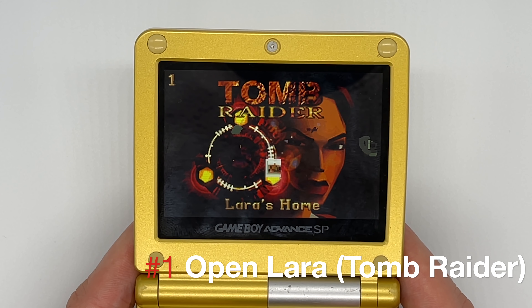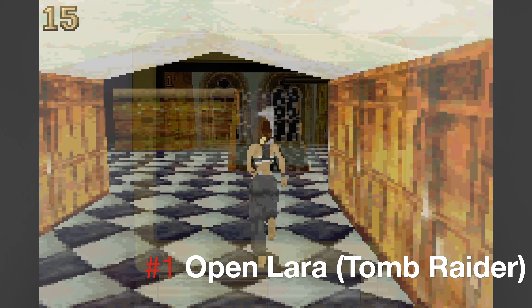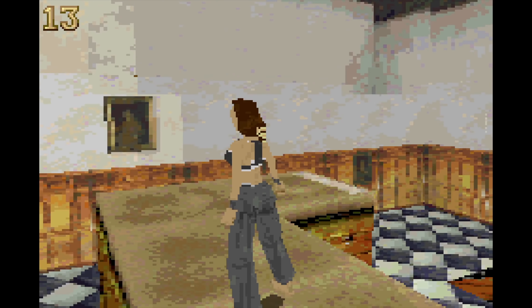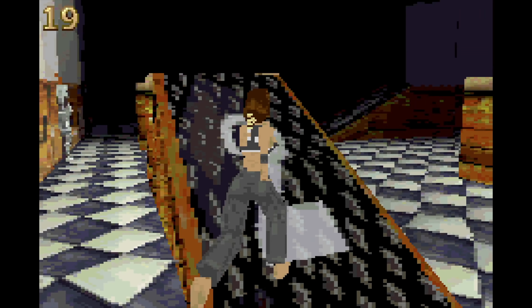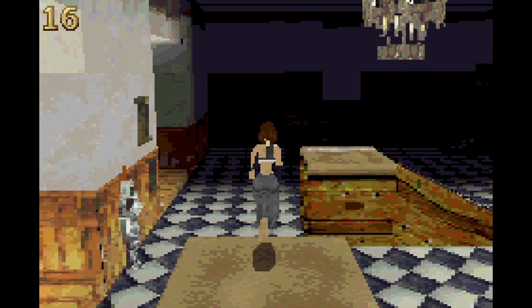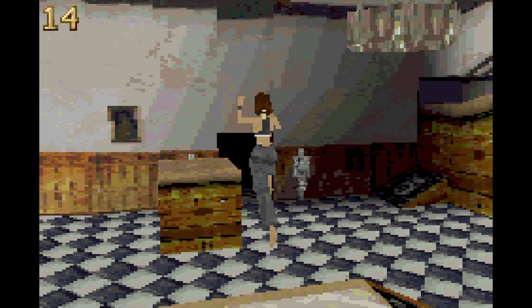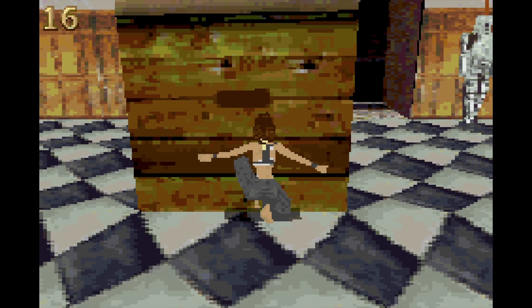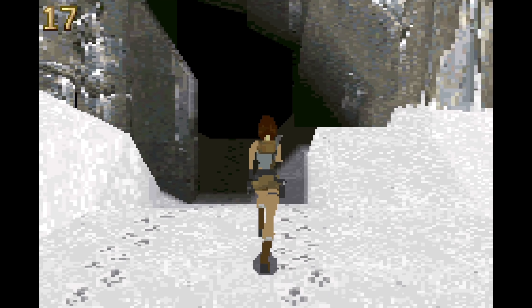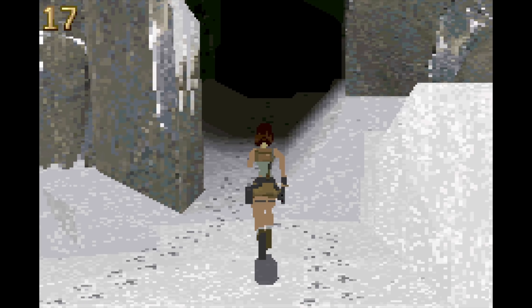This first one, probably a lot of you have already seen online recently. This is called OpenLara and it's an incredible port of the PlayStation, PC, and Sega Saturn original Tomb Raider game. This is an open source project that runs on a range of different consoles and computers, with even more to come. There's a great video by Modern Vintage Gamer which details exactly how this seemingly impossible port was made — the developer basically wrote a brand new engine from scratch to take full advantage of the Game Boy Advance hardware.